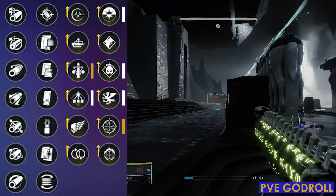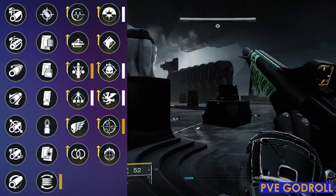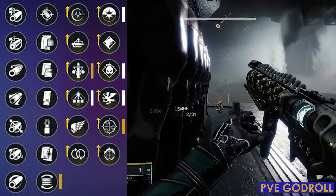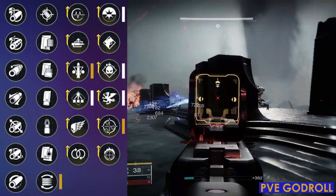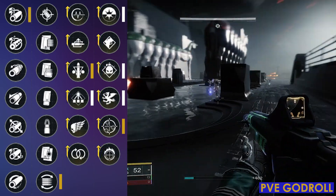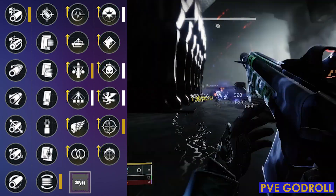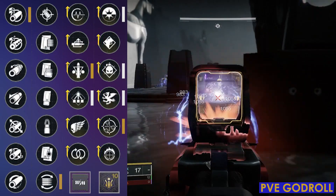Moving on to column two, I would actually recommend going with Flared Magwell over something like Tactical Mag, because the only real difference is that you get a little more reload speed on Flared Magwell versus just two extra shots in your mag with Tactical Mag. And then for column one, I would go with Arrowhead Break, which is going to help bring that recoil up to 87 and make the recoil a little more straightforward. For the mod, I would go with Minor Spec to give you that 7% extra damage on top of One for All, and for the masterwork, I would go for range.